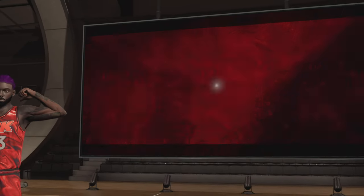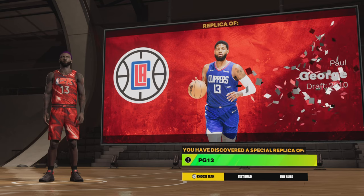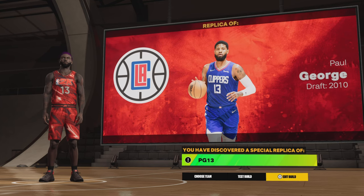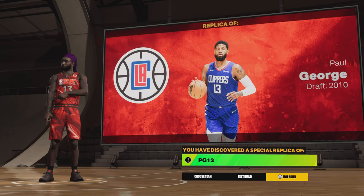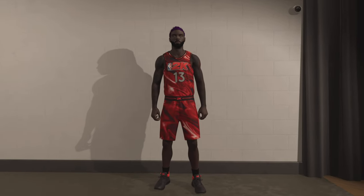This is actually a pretty good little comparison, too. All of them are pretty much two-way players. My man, the LA Clippers' PG-13 — and low-key, you could go Indiana Pacers Paul George too. Either one of those could work. Let's go ahead and get to these badges and get it up to 99.